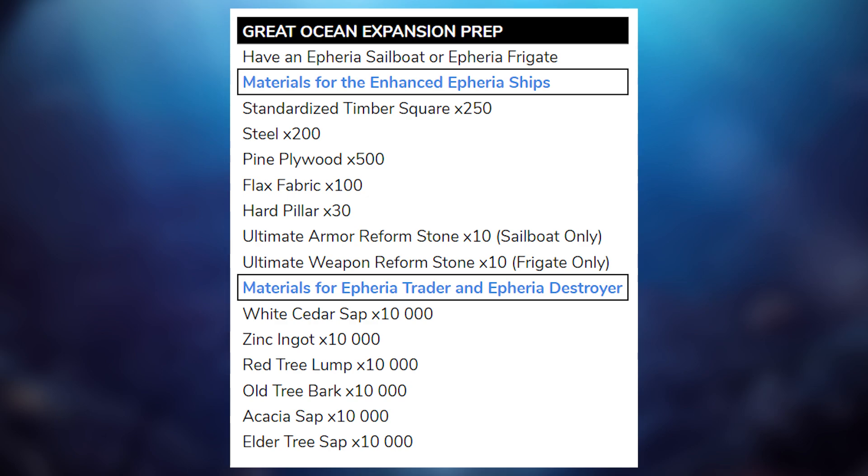Now for the Trader and the Destroyer, which are the tier four versions of the ships, you need a lot of stuff that is also gated by dailies and the new ocean expansion update. But there are a couple of things you can get right now — saps, ingots, and some byproducts from gathering. So: 10,000 white cedar sap, 10,000 zinc ingots, 10,000 red tree lump, 10,000 old tree bark, 10,000 acacia sap, and 10,000 elder tree sap. Most of this stuff is on the market so you can just buy it. The ocean expansion is probably not coming out next week, so you have at least a few weeks to get all this stuff. Make sure you have it before the expansion comes out to give you a boost as you start making your way through the dailies, because there are a lot of things you're going to have to do every day to get those upgrades in a timely manner.